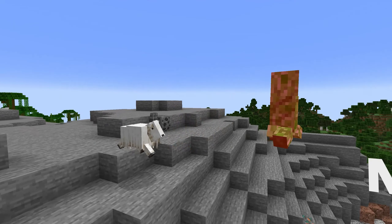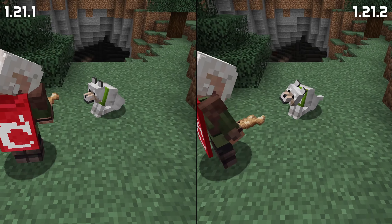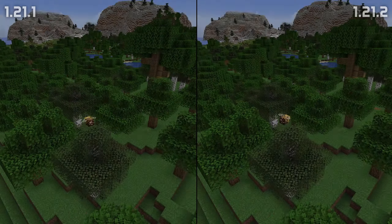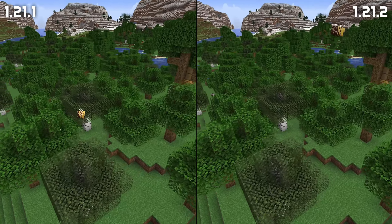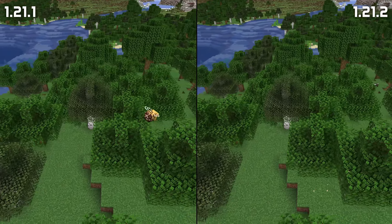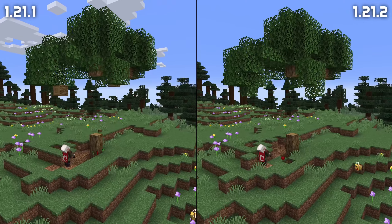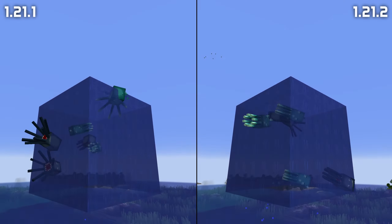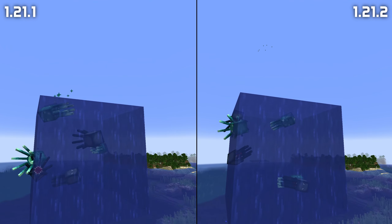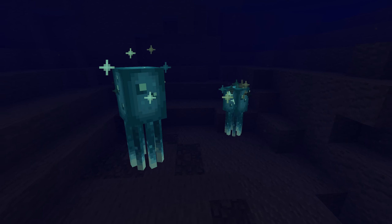Raids have been fixed: raids starting 112 blocks above the ground no longer immediately spawn all waves and end with a player win. Raiders must now find a spawn point no more than 96 blocks vertically above or below the village center for a raid to start. It is now much less likely for raiders to fail to find a valid spawn location. Illagers in a raid can no longer get stuck trying to pick up a leader banner they can't reach. Some explorer maps that generated without showing the target icon are now fixed. Equipping a carved pumpkin now hides your player marker from maps held by other players.